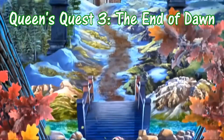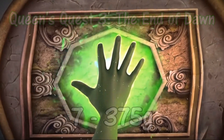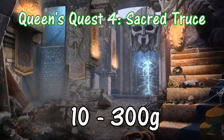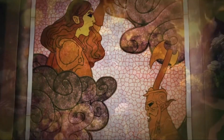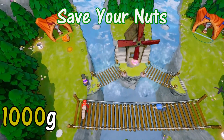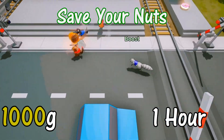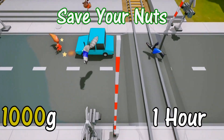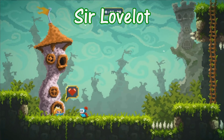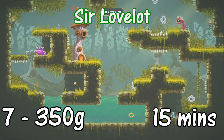Queen's Quest: 3 achievements for 300 gamerscore. Queen's Quest 3: The End of Dawn: 7 achievements for 375 gamerscore. Queen's Quest 4: Sacred Truce: 10 achievements for 300 gamerscore. Save Your Nuts: full 1000 gamerscore in an hour — requires four controllers and a secondary account to double the 30-minute trial time. Sir Lovelock: 7 achievements for 350 gamerscore and a 15-minute trial.